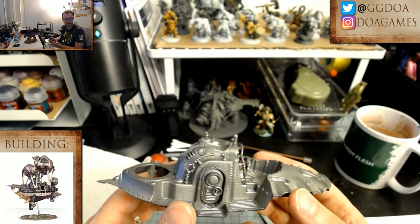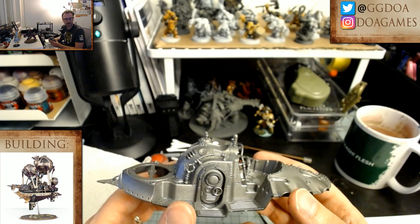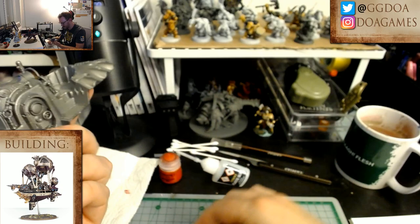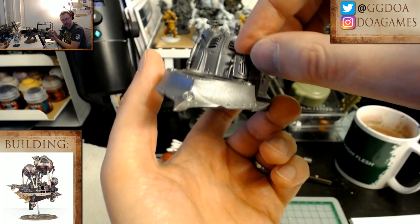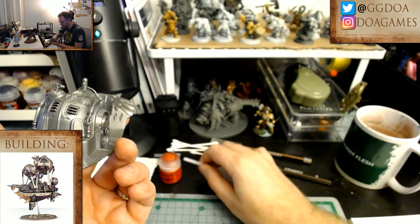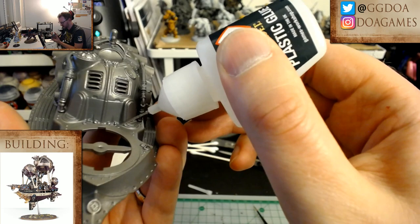Oh, you've got Kingdom Death Monster — I heard that was really hard to get. Should I paint my nails? I probably don't want to paint them with this though, that'd be pretty hard to get off. So part 15 will be right here — check it out — going like this. 15, let's put a little dab in here, and then a bit around the outside.